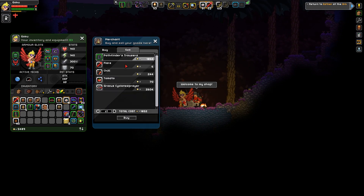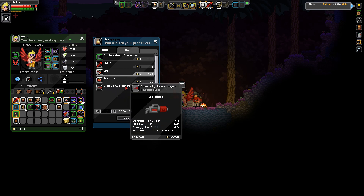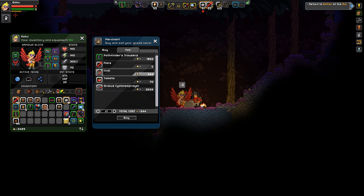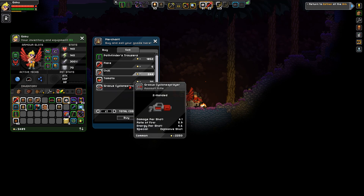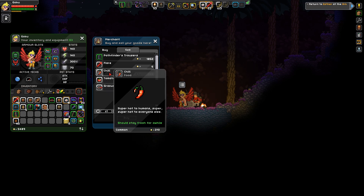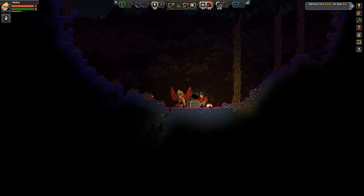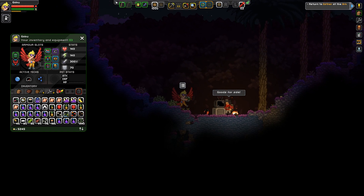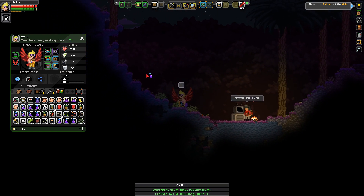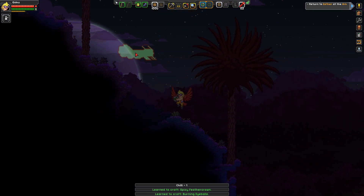What do you have? Pathfinder's trousers. Chili! Interesting weapon — two-handed, 4.1 damage, but it's quick. Energy per shot — that's gonna rip my energy though. Yeah, I don't know about that weapon. But anyway, he has a chili. I know you get chilies later on higher tier planets, but I'm gonna buy one of those. That's 2k pixels I don't feel like spending — I'm not gonna worry about it. Get that main inventory so we unlock the recipes. Spicy feather crown and burning eyeballs — fun!